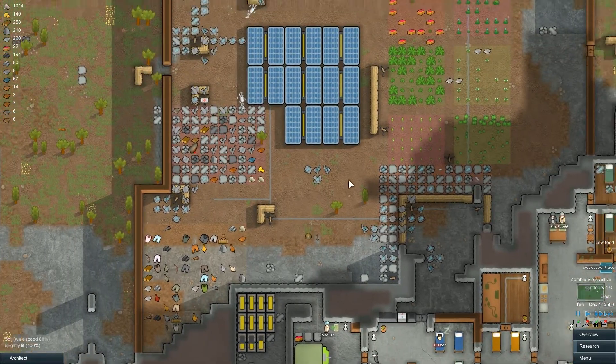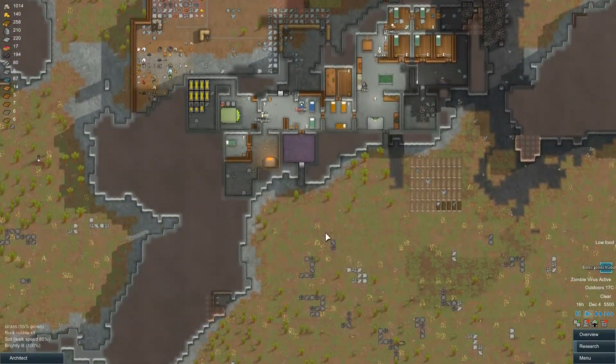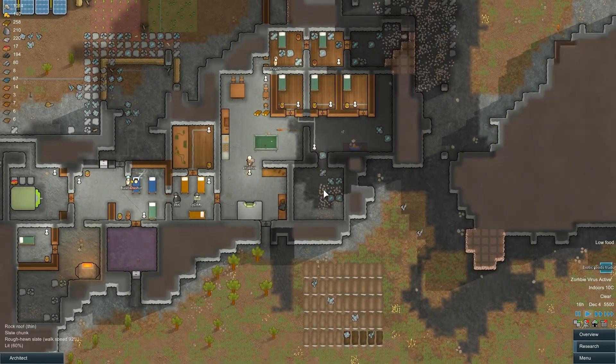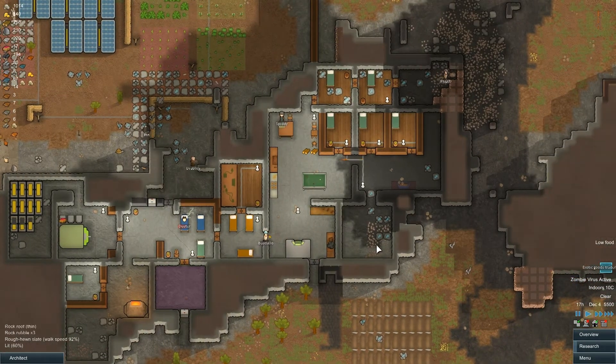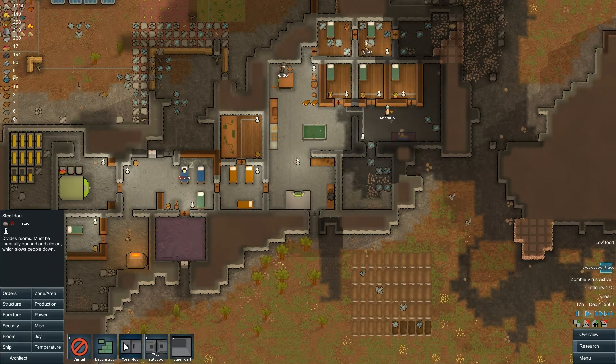Now, what I've done is I've got a geothermal generator up here. And also what I've done is managed to mine out some more areas here, which hopefully I can turn into bedrooms and so on, because I'm not happy with the prison being right in the centre there. So hopefully we can turn this into a prison. I'm just going to go to structure, put a wooden door on there, and then get some beds.